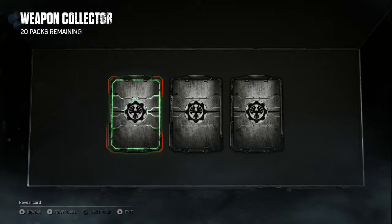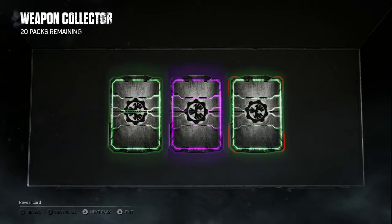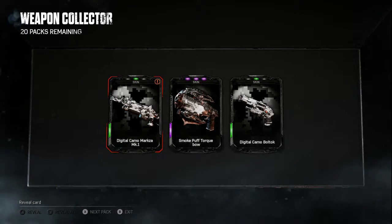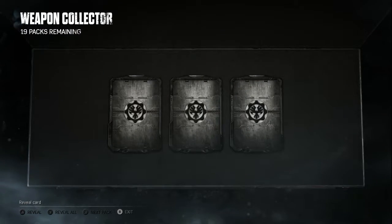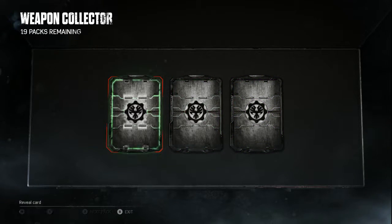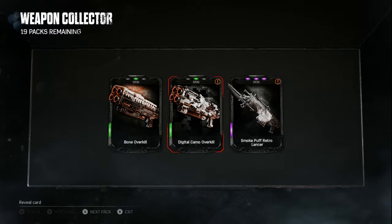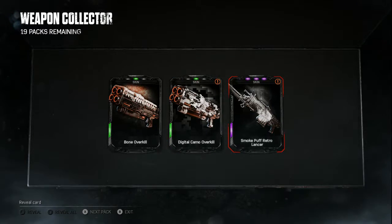A green, a purple, and another green. The only thing we got from these three cards is a Digital Camo Marksa MK1 skin. Let's open some more boxes - I can scrap a lot of stuff. We got two purples - two new ones! A Digital Camo Overkill and a Smoke Puff Retro Lancer. Strange lucky skin.